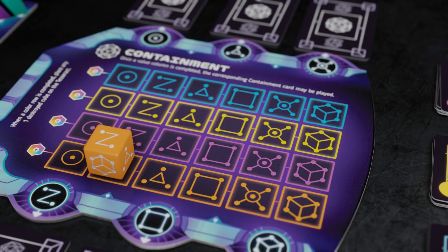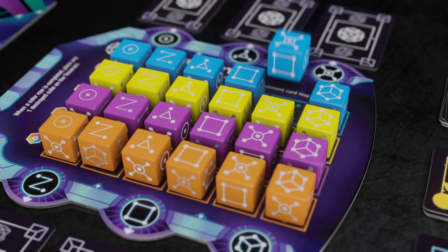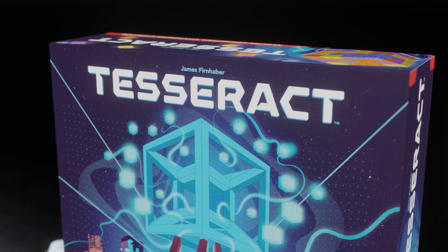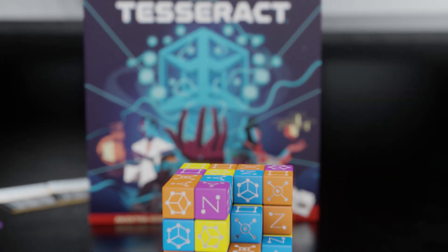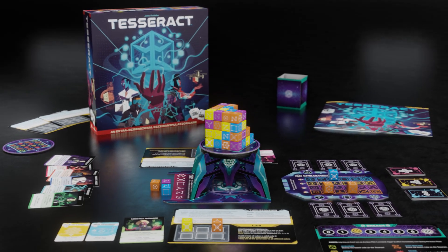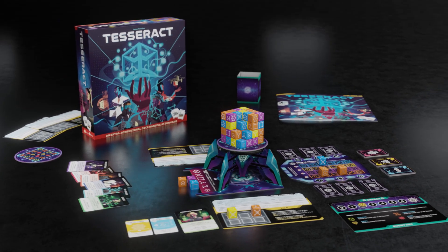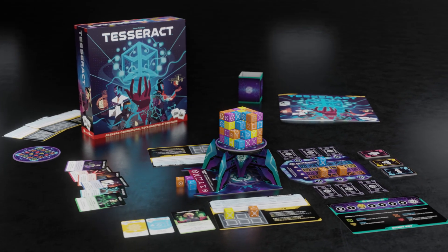But if you can fill the containment matrix with a cube of each value and color, you shut down the Tesseract and save our world. Are we here intelligent enough? Or is humankind simply a blip in the grand scheme of the universe? Time will tell. Tesseract — the extra-dimensional dice manipulation game.